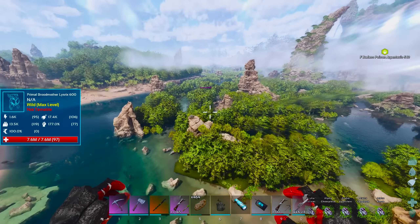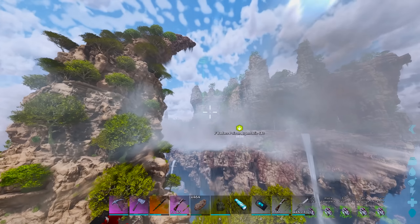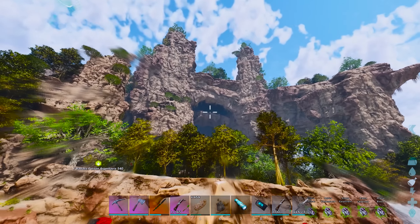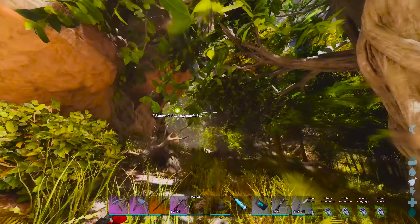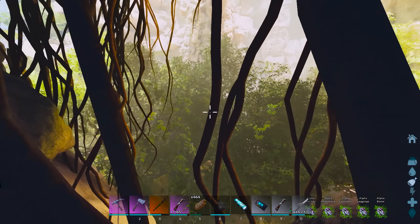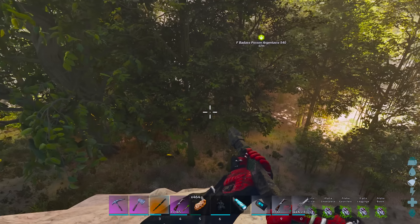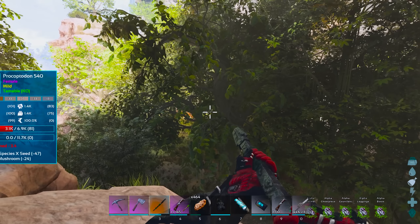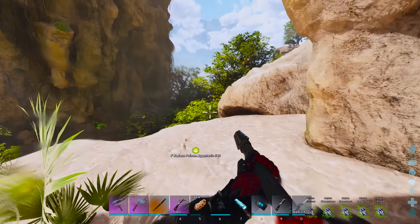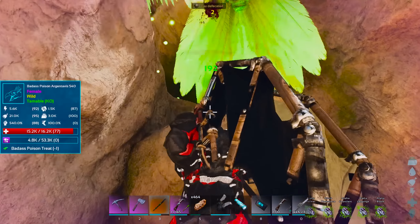And there it is — a primal broodmother with seven million health. I reckon we'd have a bit of a damage buff against it sometimes, but we've still got no chance. We just need to get our alpha rex army ready. I also spot some poison argis nearby. In case you don't recall, we're pretty good against these things — my armor means they can't knock us out. I wedge myself into a rock to pin the argi and start working it down.